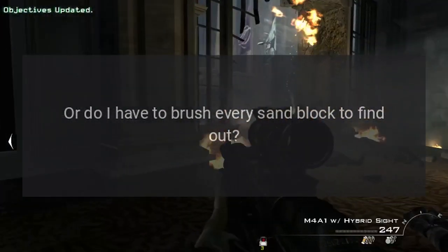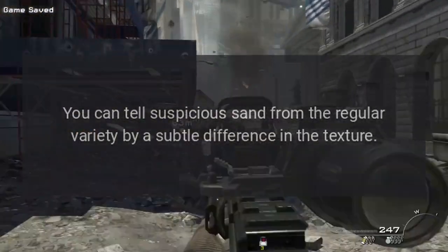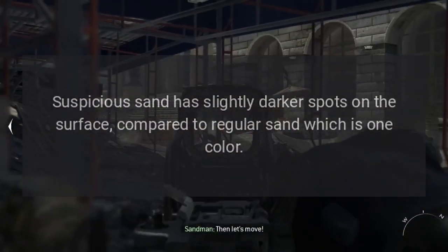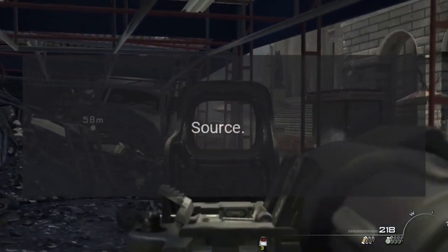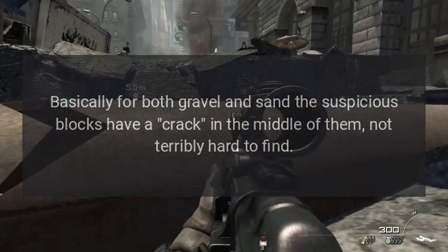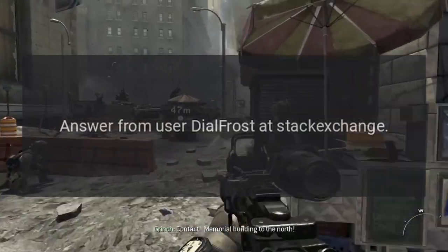You can tell suspicious sand from the regular variety by a subtle difference in texture. Suspicious sand has slightly darker spots on the surface compared to regular sand, which is one color. The same applies to gravel — it is slightly darker than normal gravel. Basically, for both gravel and sand, the suspicious blocks have a crack in the middle, so they're not terribly hard to find.